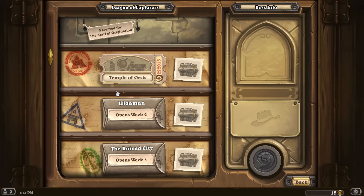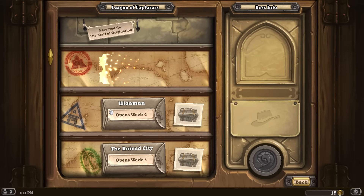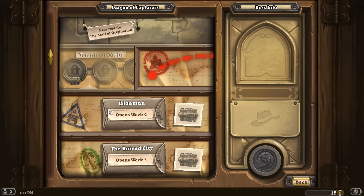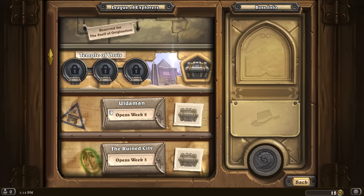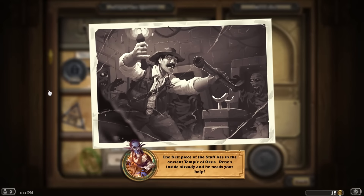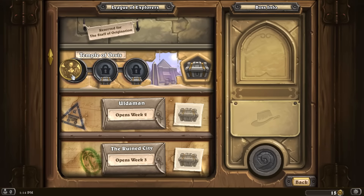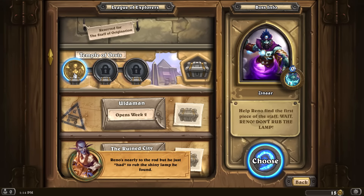Let's hop into this — it sounds like it's going to be a lot of fun. We're flying in on an airplane. 'I'm on my way, Reno, let's go do stuff.' Reno was nearly to the rod but he just had to rub a shiny lamp he found — we all know that summons genies.